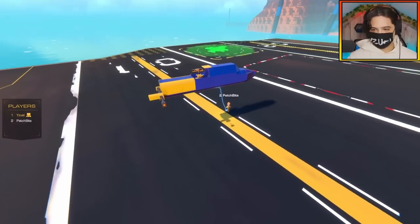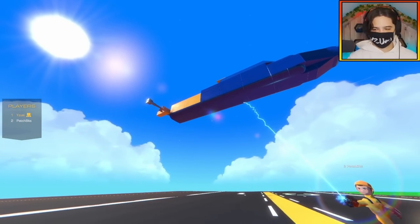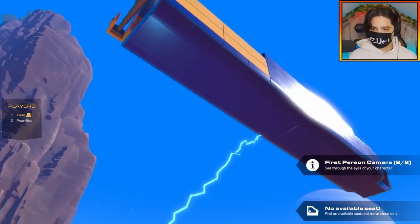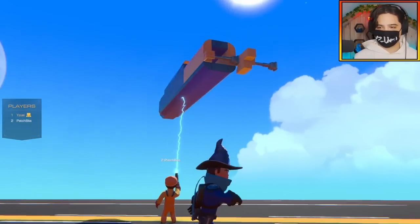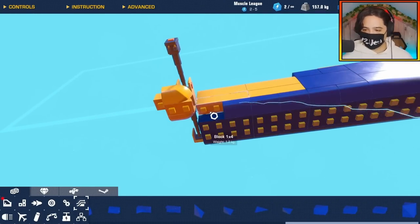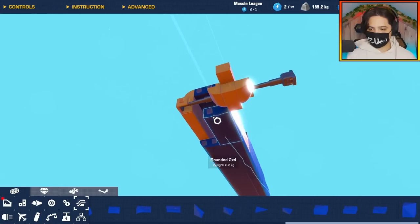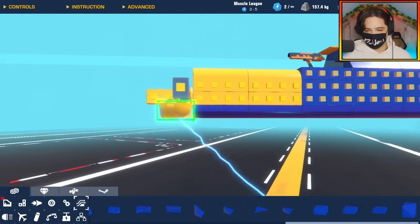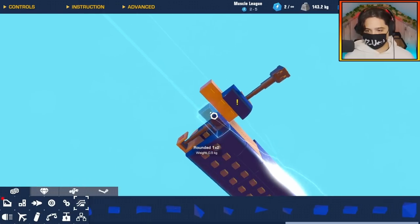We need to find a way to merge them without any contact points. It's looking good so far though — it could start getting thinner at the back a little earlier. Let's see if we can get this transition right. I know how to fix this — we get rid of these and use the bigger rounded piece, because they don't have a connection point on the actual rounded part, unlike the smaller ones.